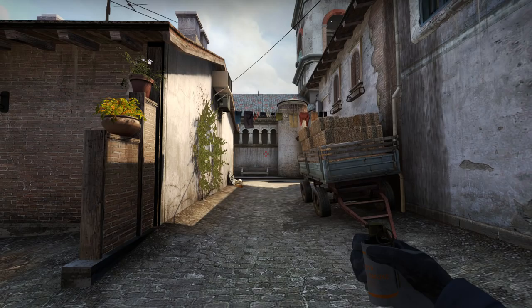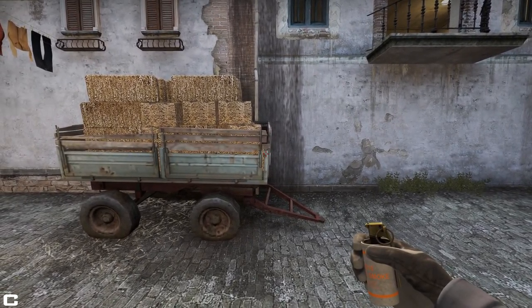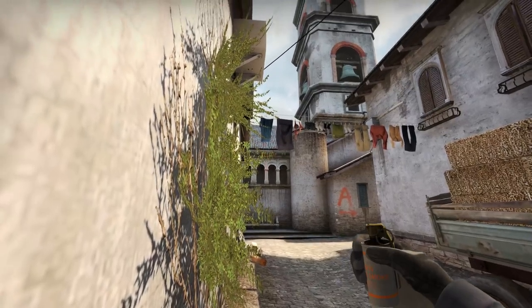Now I'm going to go over some T-side smokes. These are all from second mid to aid certain strategies by smoking different areas. Much like the fake smokes on Mirage from B to A, lining up with the end of this car and then in line with the middle of this pillar and on the roof.